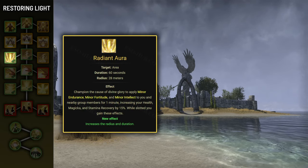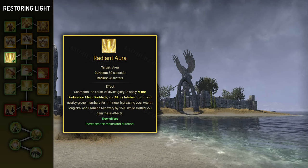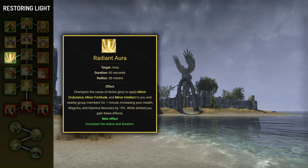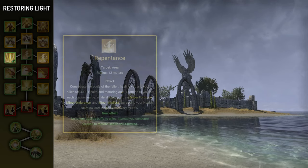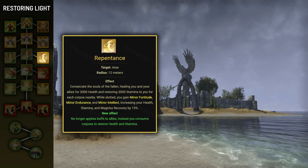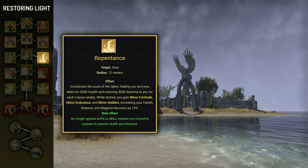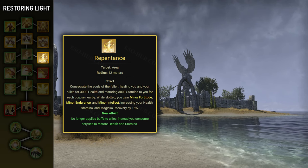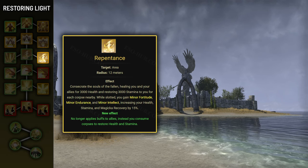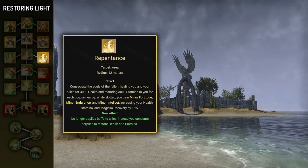The Radiant Aura morph simply upgrades this ability's duration and radius: duration increases from 20 seconds to 60 seconds, and radius increases from 12 meters to 28 meters, which makes it extremely easy to keep up. The Repentance morph no longer provides minor buffs to teammates. Instead, you can use it to consecrate corpses around you, heal your allies, and restore your own stamina for each corpse consumed — restoring massive amounts of stamina in fights with lots of adds.